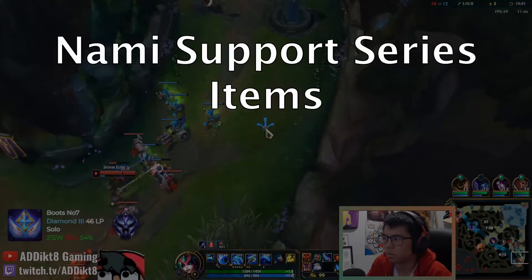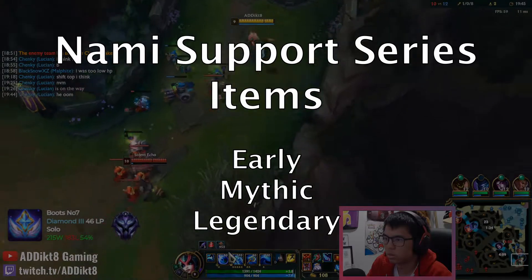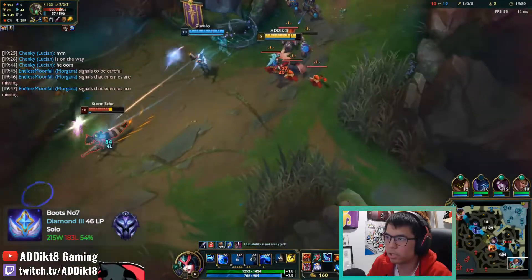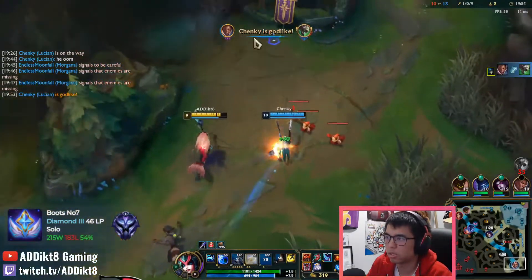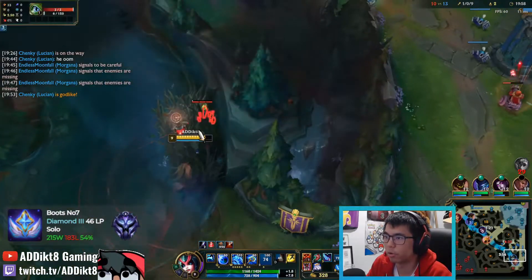In this video, I'll be going over the early game, mythic, and legendary items you'll want to purchase based on the team compositions in the game. Nami has a variety of build paths that she can pursue, and if you are able to understand which items you want to purchase, I guarantee you will climb to at least platinum and possibly even diamond.